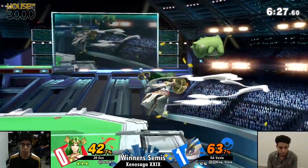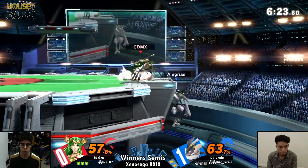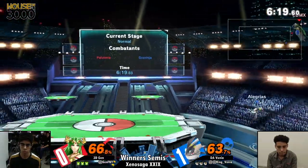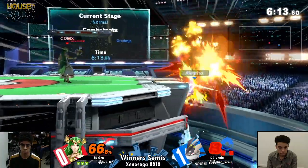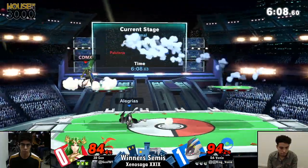Going to get him with that short hop. Counter, effectively knocking him off stage. Right now, Venya is keeping Jen's disadvantage so well. Positioned himself perfectly but was unable to get the punish. He ran right into that explosive flame, unfortunately.